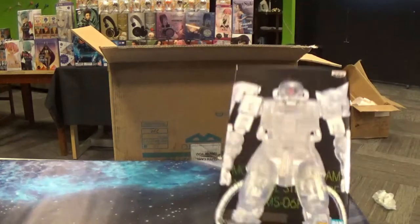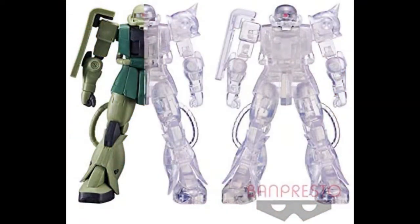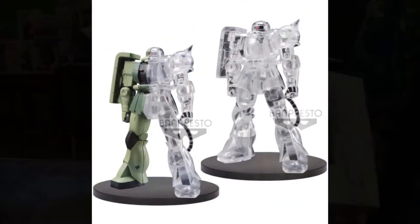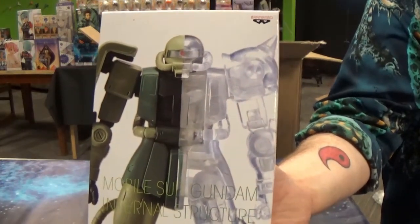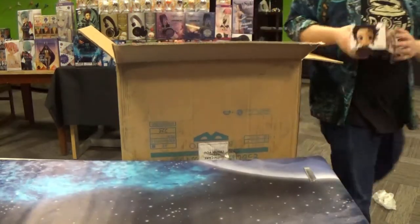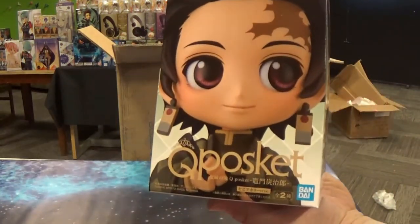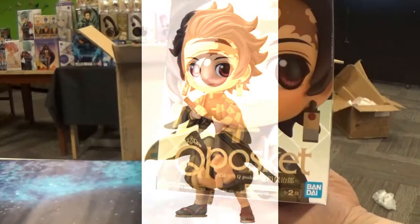Here is a prize figure of a Zaku 2 from Gundam. There are two variants of this: there's a full clear one as well as a half and half. Here's the Q-Poskit of Tanjiro to go with that Nezuko. Q-Poskits are just a line of stylized figures in that kind of chibi style.